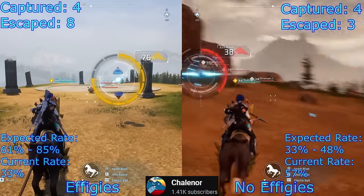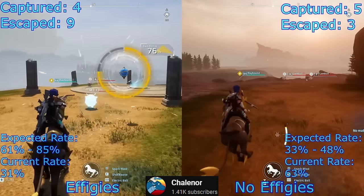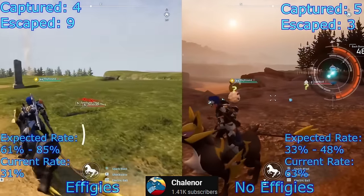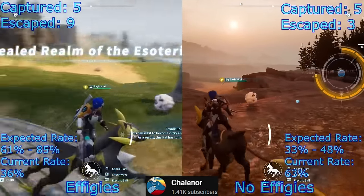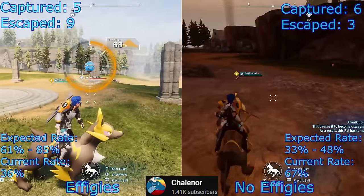However, these rates are not being reflected in practice. His capture rate on the left ended up far lower than expected, and the capture rate on the right is somewhat higher than expected. What's really standing out is that the gameplay without the effigies is so much better than with the effigies, on generally the same Pals and levels.